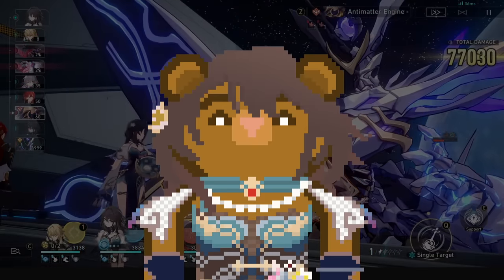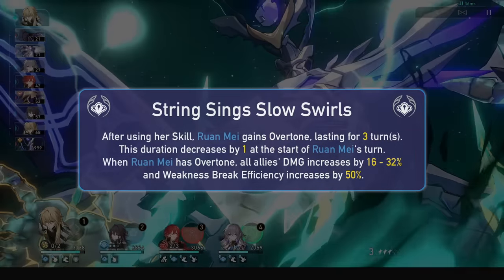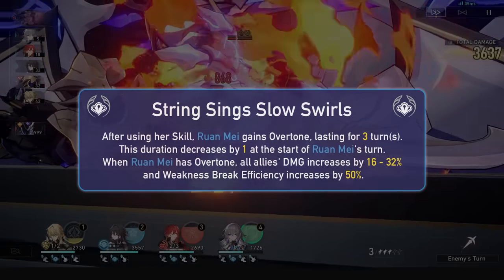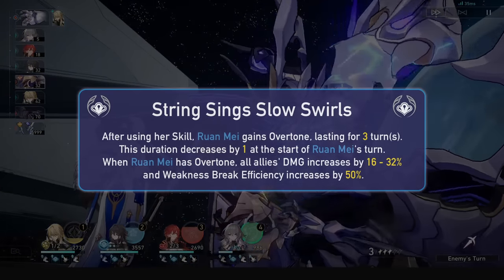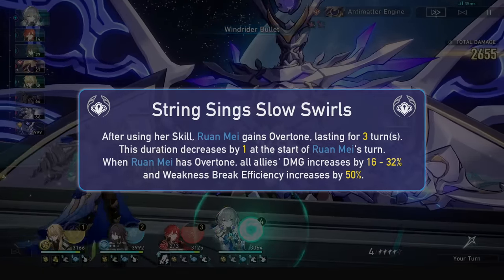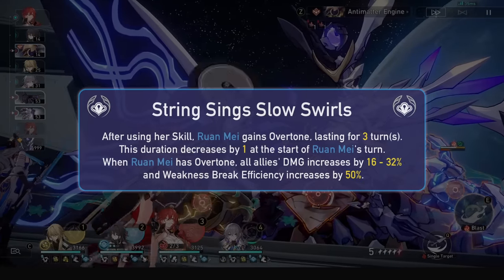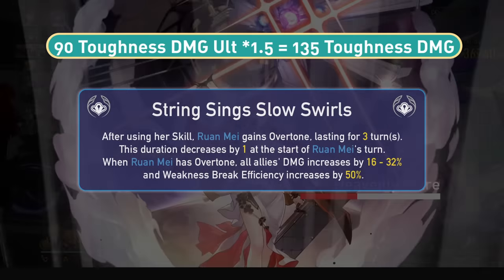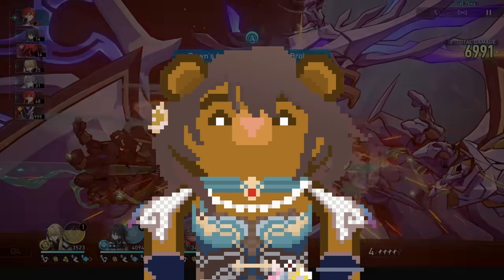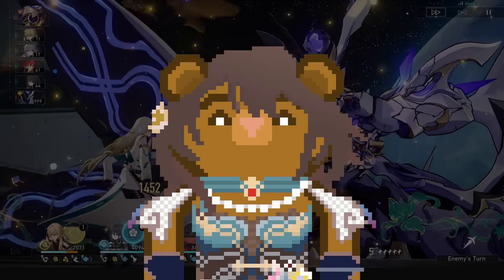Her basics are nothing important, so on to her skill: String Sings, Slow Swirls. After using it, she will gain Overtone for 3 turns, decreasing at the start of her turns. When it is up, all allies gain a universal damage percent buff and a 50% weakness break efficiency buff. The damage percent boost is 32% at level 10 and can go up to 68% after unlocking and maxing out her ascension 6 passive. 68% damage to all allies permanently is pretty damn insane, and the weakness break efficiency is amazing too — it means all toughness damage is multiplied by 1.5, meaning you break 1.5 times as fast. This is excellent for break-oriented units such as Himeko, Xueyi, and the new Shueyi, though we will see it might not be as good as you'd think.